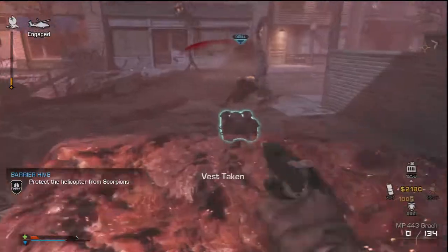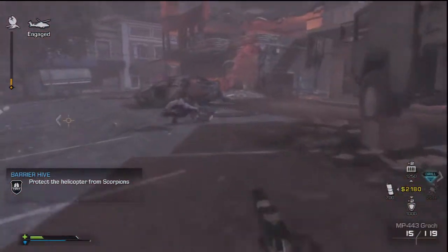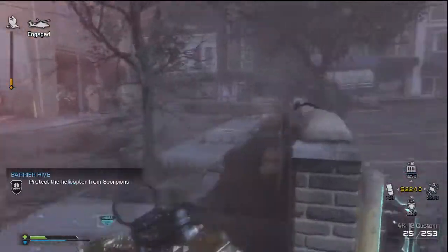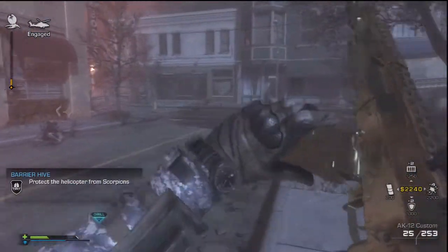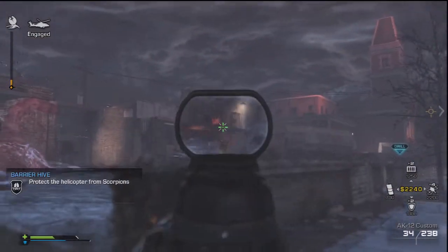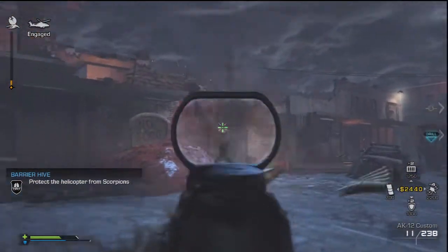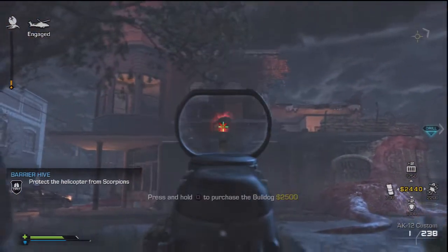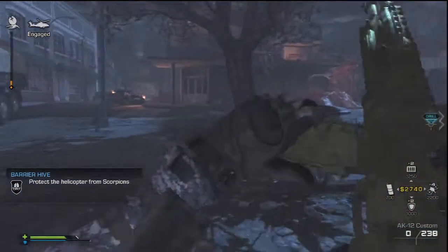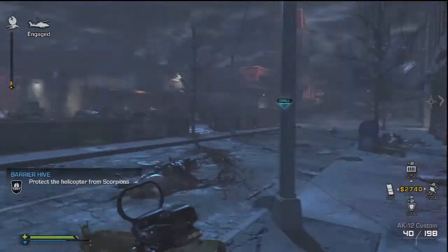I don't know for sure how you get gold camo, but every single time that I've gotten it, I've picked up an attachment — either burst fire or rapid fire. I don't know what that does, but for some reason every time I pick up one of those attachments, sometimes it turns gold, sometimes it doesn't. That's the only way I know of to actually get the gold camo. You guys can see in this clip here I have the burst fire on my gun, so I'm shooting in three-round burst, and it actually turned my gun gold when I picked it up.